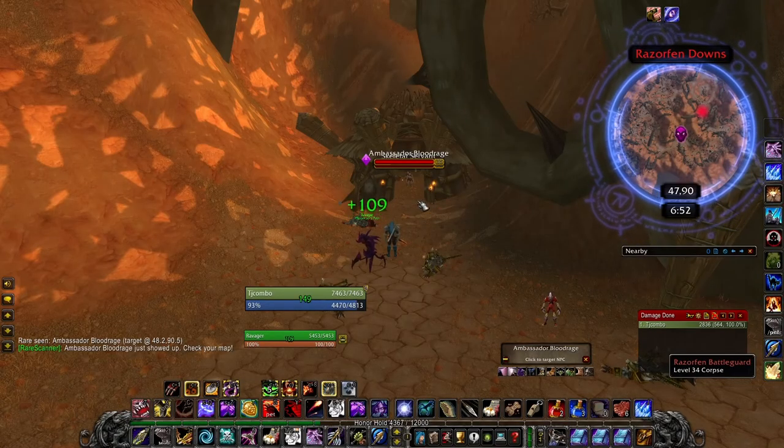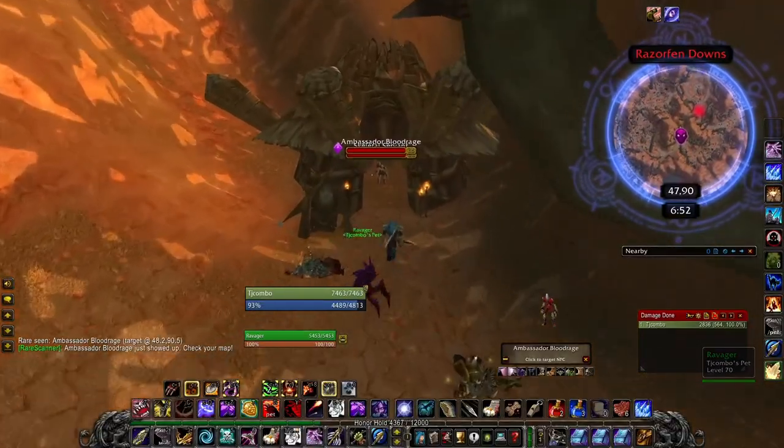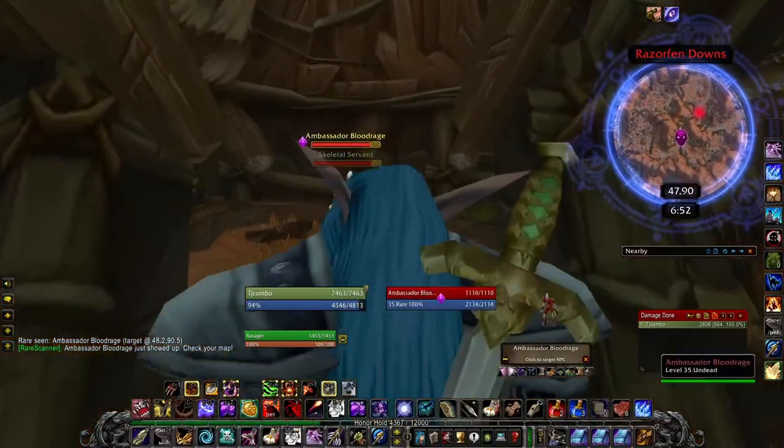Finally found Ambassador Blood Rage. I think he's always in a little hut, so if you just search them all.